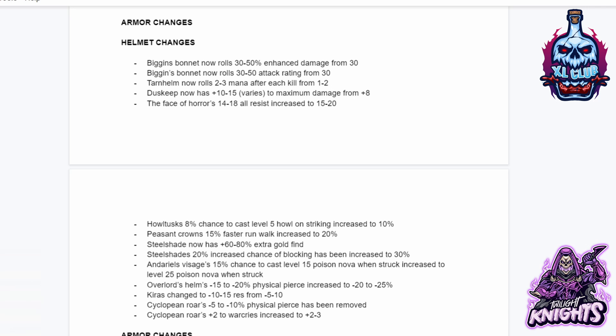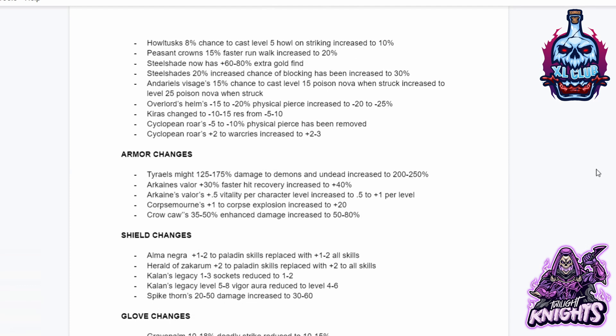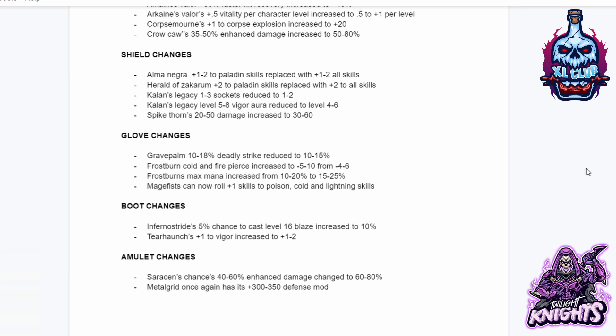Kyrus changed from minus 10 to 15 res to 5 to 10. Cyclopean Roar's minus 5 to 10 physical pierce removed, and plus 2 to Warcries increased to plus 2 to 3. Terial's Might 125 to 175 damage to demons and undead increased to 200 to 250. Arcane's Valor 30% faster hit recovery increased to 40, and plus 5 vitality per level increased. Corpse Mourne's Corpse Explosion now plus 20 instead of plus 1. Crocall's 35 to 50% enhanced damage increased to 50 to 80. For Shields: Almanegra plus 1 to 2 Paladin skills replaced with 1 to 2 all skills. The same goes for the Herald of Zakarum skills. Callan's Legacy 1 to 3 sockets reduced to 1 to 2, and level 5 to 8 Vigor aura reduced to 4 to 6. Spikethorn's 20 to 50 damage increased to 30 to 60.